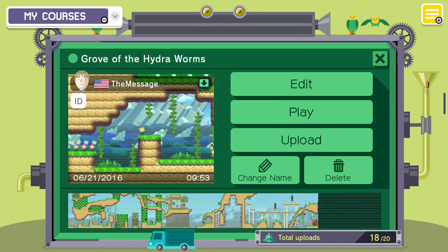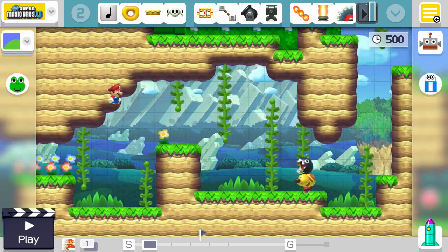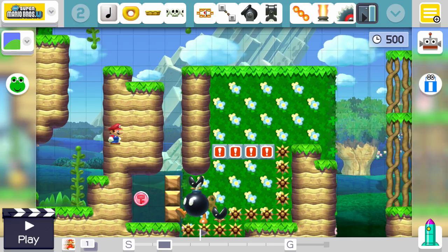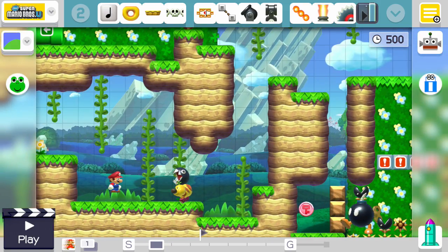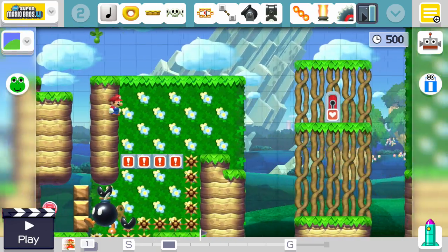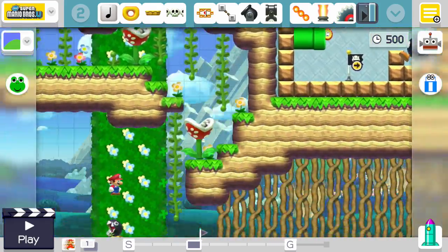Let's look at some examples — some from myself and some from other people — to see how you can move beyond the genre tags and make things that are clearly in the vein of Metroidvania design but are not your run-of-the-mill Metroidvania.